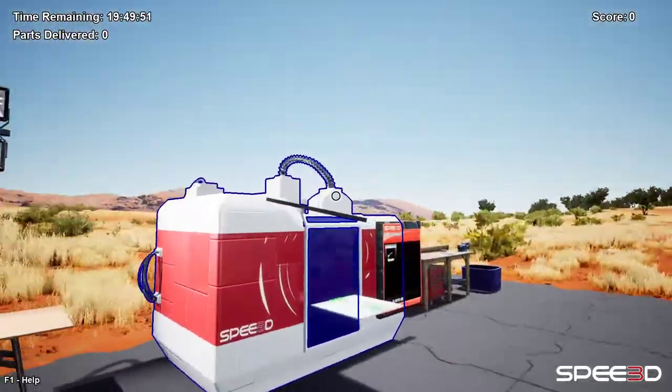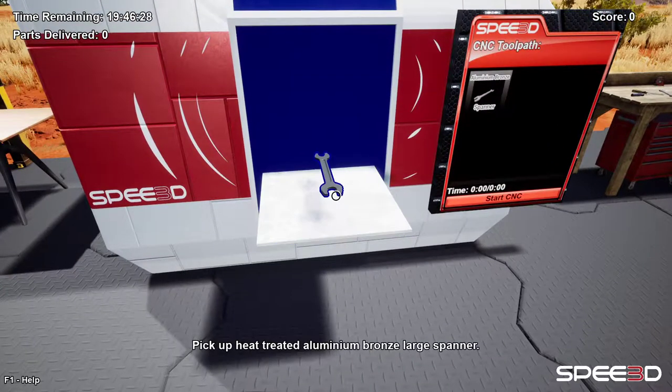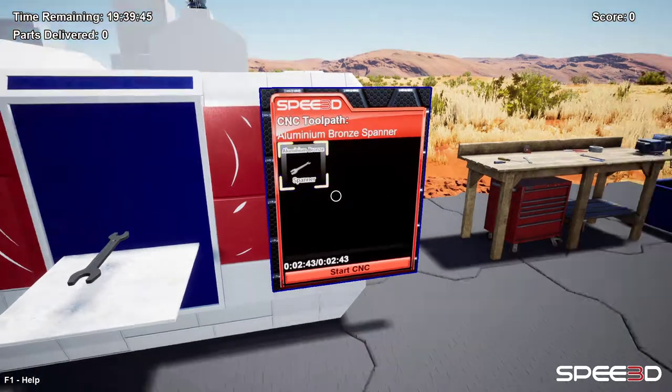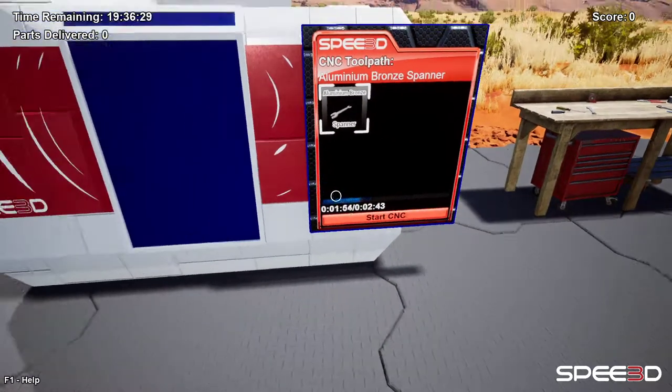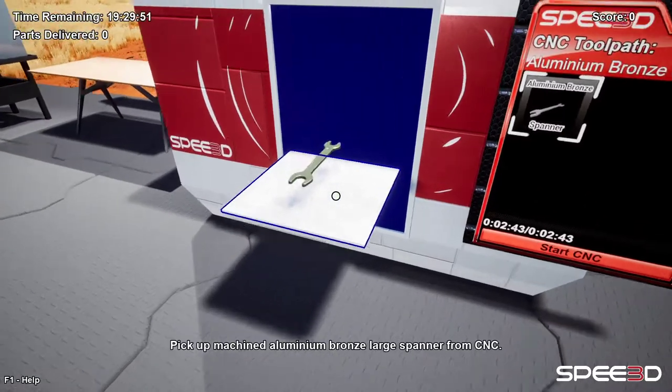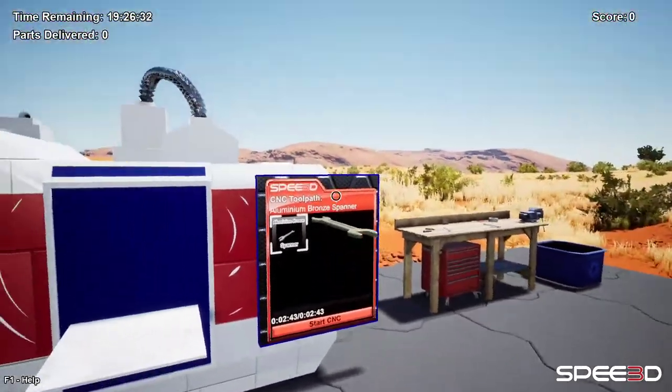Now our part is done — let's take it over to the CNC machine. From here, we need to select our CNC tool part that we made earlier and we can start the machine. This removes any excess material. Now we have our part and it's pretty much done.